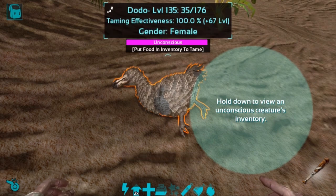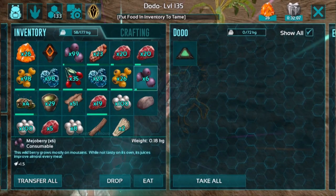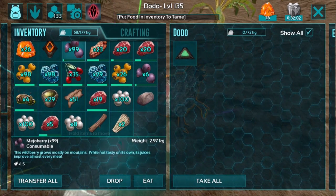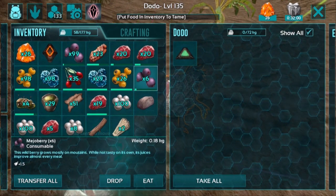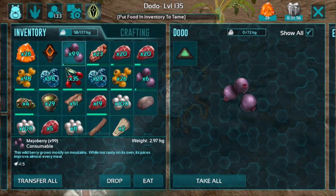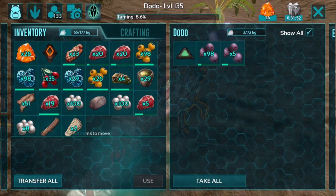It has 100% taming effectiveness, which will gain 67 levels. Let's go ahead and open its inventory. As you can see it has a creature implant right here, but first we're going to go ahead and deposit a bunch of mejoberries. We're not going to be using a soothing balm for this tame because it's a dodo - I'd rather save soothing balm for more expensive tames. Let's transfer over the mejoberries, all stacks, and it'll start eating.